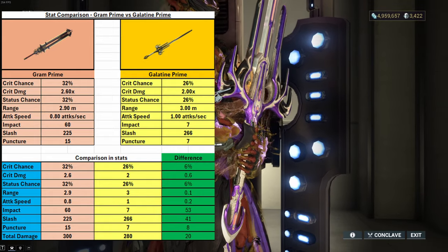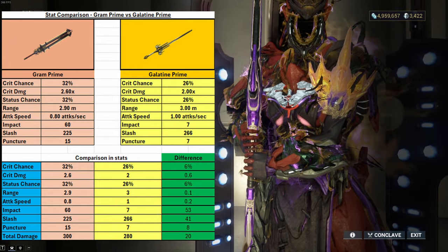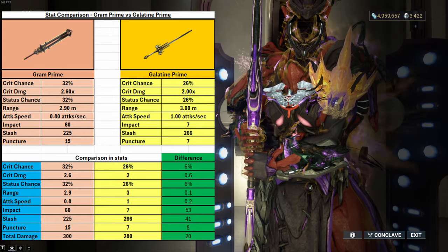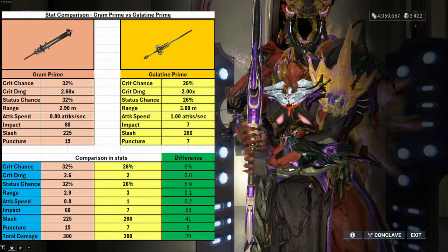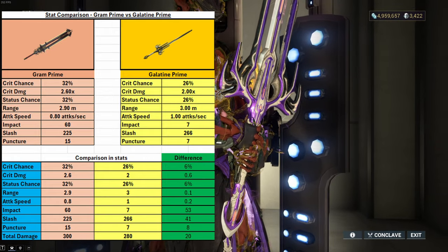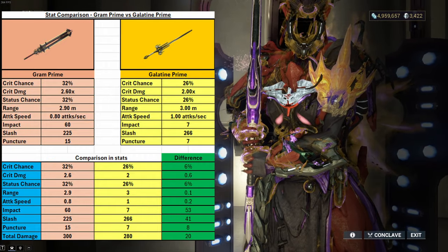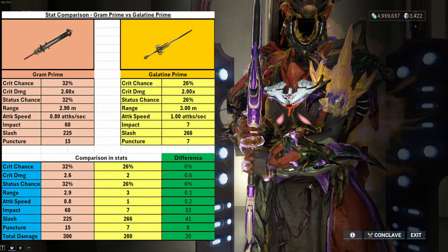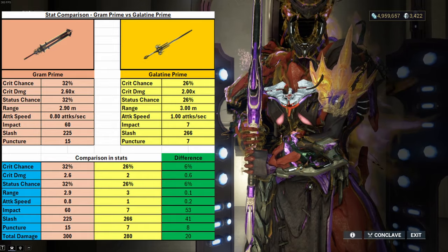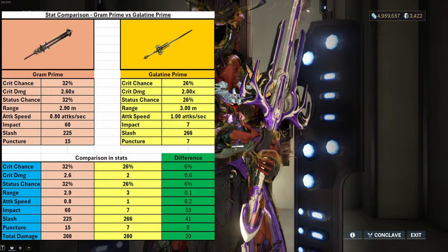So when you compare those, you will see that there is a 6% difference between the two weapons' crit chance. Same thing with the status chance, and it's only a 0.6 difference with the crit damage. The range is negligible — it's 0.1. The attack speed is also negligible — it's 0.2.